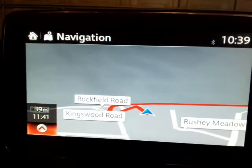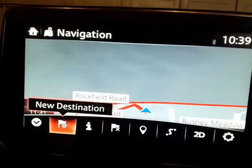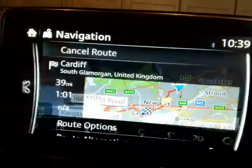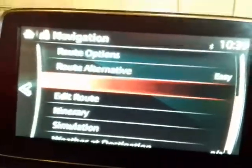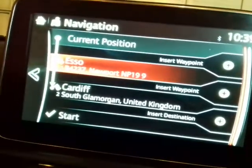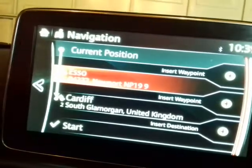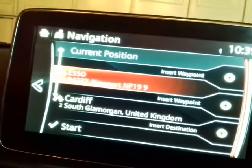Our route is now to Cardiff with no motorways and a fuel station. I can edit or check the route by clicking the command button, going to the route symbol, then down to 'Edit Route,' where you can see the route is showing an Esso station followed by Cardiff.